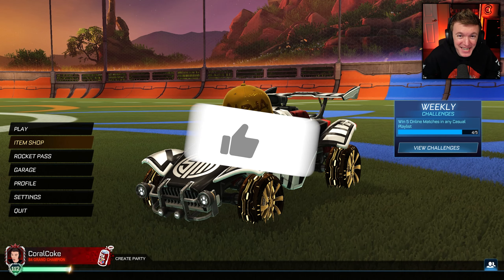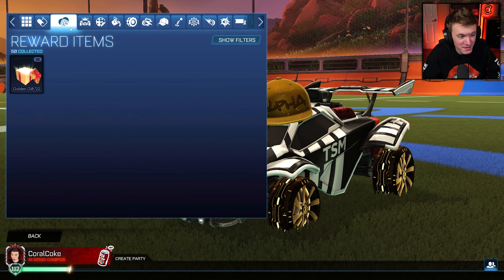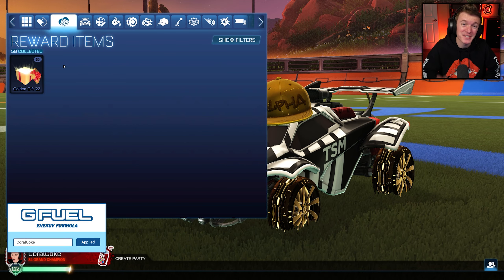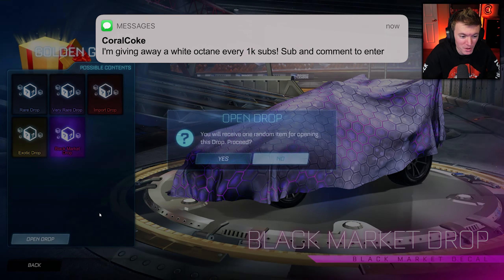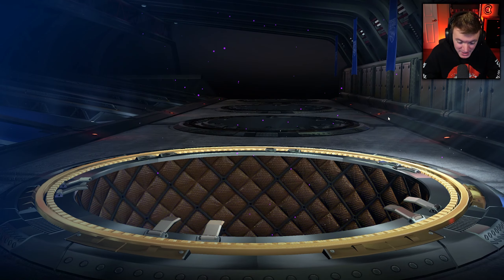Hello everyone, welcome back to another video. Today we're going to be doing another Rocket League crate opening video. This time we have 50 Golden Gift 22s to try and open a Titanium White Mainframe for the very first time in Coral Coke history. And every thousand subs on this channel, we give away a Titanium White Octane to one of you. All you have to do to enter is subscribe to the channel and comment something down below.